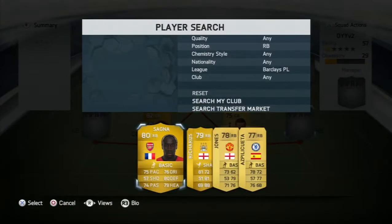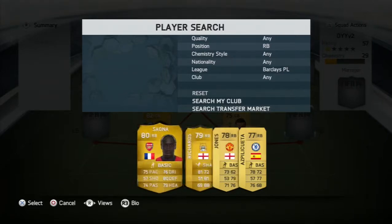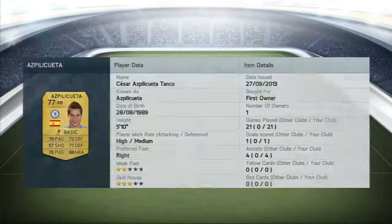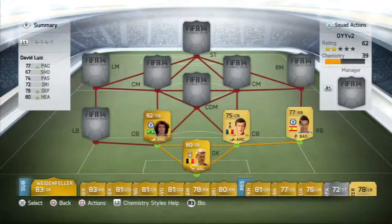The right back is kind of controversial. I've got Sanya, Micah Richards, Phil Jones — I've tried all of these. But in my opinion, Azpilicueta is the best cheap right back you can get. He played 21 games for my club and scored one goal in that time.